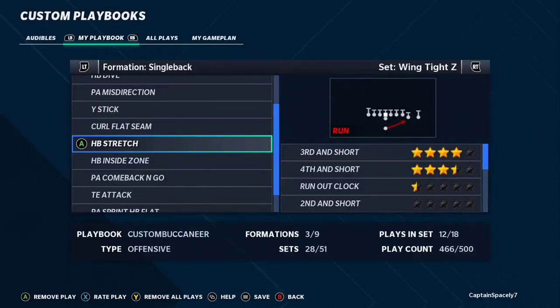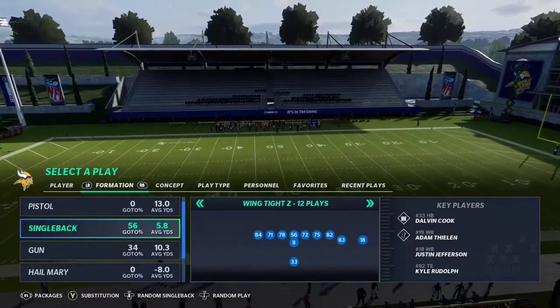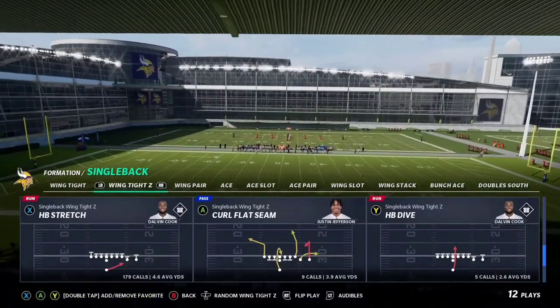Today's money run play is going to be out of the single back wing tight Z formation — we're going to be talking about the halfback stretch. This play is absolutely fire, I really love this play, it is literally my favorite run play right now and it's all I've been running. This play can be found in the Buccaneers, Cowboys, Giants, Jaguars, Jets, and Seahawks playbooks. We're going to be out of the single back wing tight Z halfback stretch play — super fire, super easy to set up.